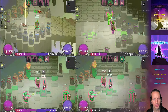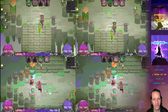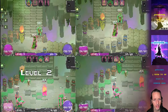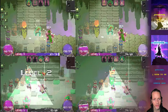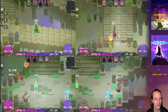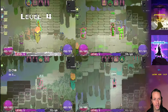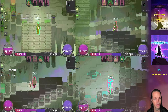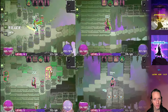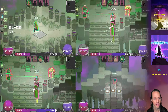One big hurdle to getting this all working correctly was actually just optimizing things. When I added four different players I was like, oh my gosh — at times it was running 30 frames per second, and even down to 20 frames a second. So luckily I found some pretty significant places to make huge optimizations without changing anything. Yay me!